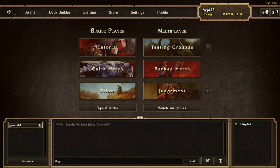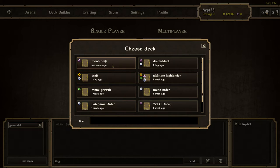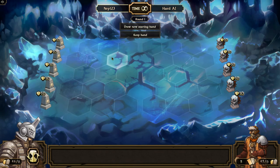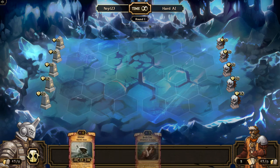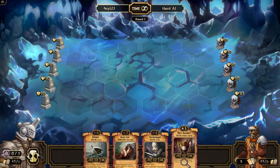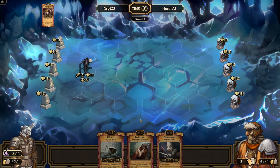Since nobody's online, I'll play quickmatch against the hard AI. I'll draw a new starting hand because I want a one or two drop, and we do get the turn-one Marish — that's good. I'll sacrifice the early Harvester. A lot of people are afraid to sacrifice Harvesters because they're so good, but early on they're really not that useful — they kind of just sit there and you have to protect them.